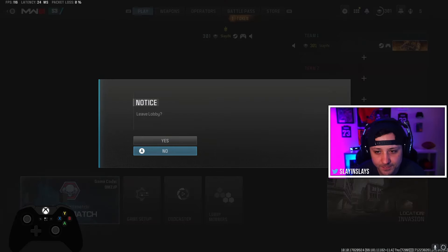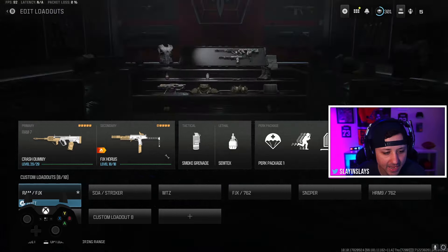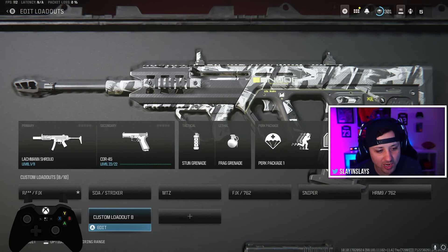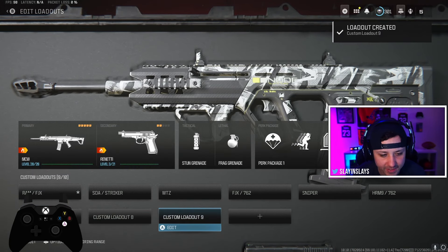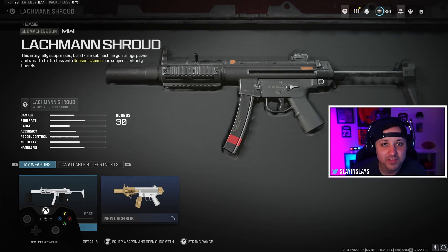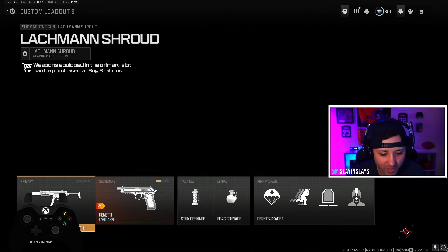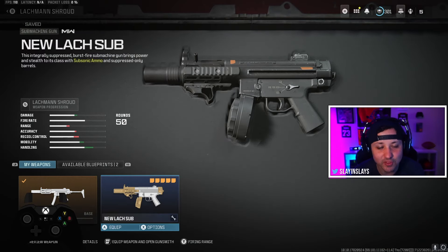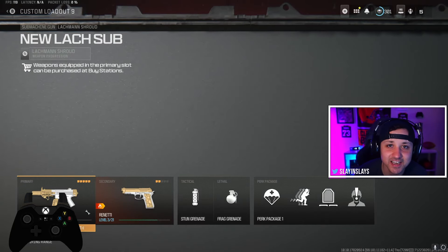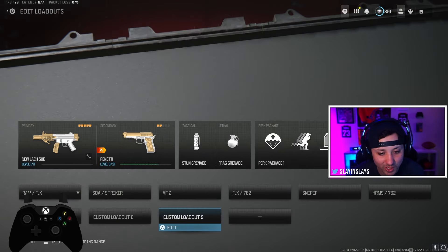Now back out of here, back all the way out, and go back into ranked Warzone — ranked play resurgence. We'll create a class with it. You can see we have the Lackman Shroud right here at level one. Go to SMGs, find the Lackman Shroud, click it, and the class you just saved is right there. If you click the gun normally, everything is locked and you can barely do anything. But if you click the class you saved — 'new Lack Sub' — you have that class and it's good to go with everything on there, even though it's locked. Now you can just level it up in ranked Warzone without having to play team deathmatch 24/7.